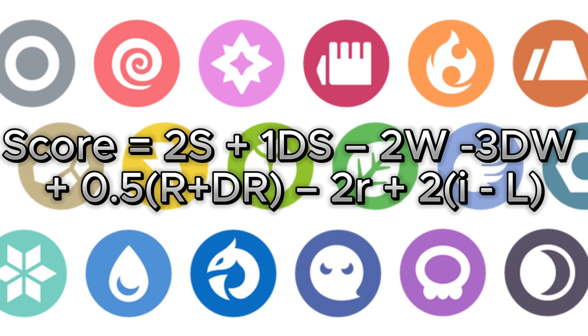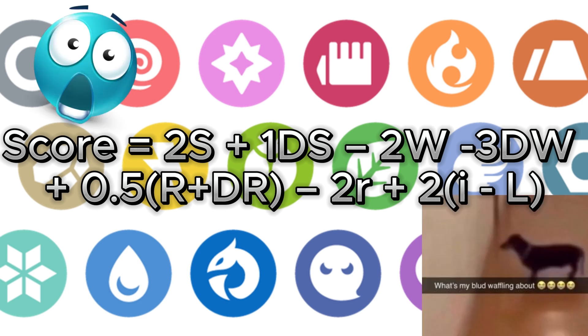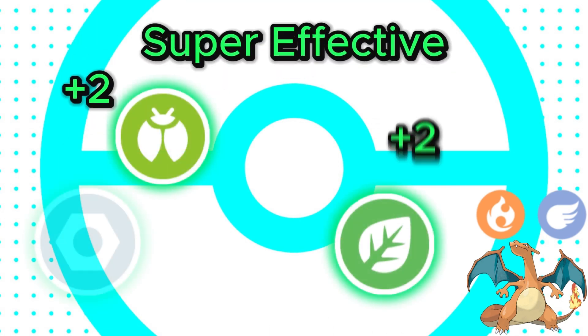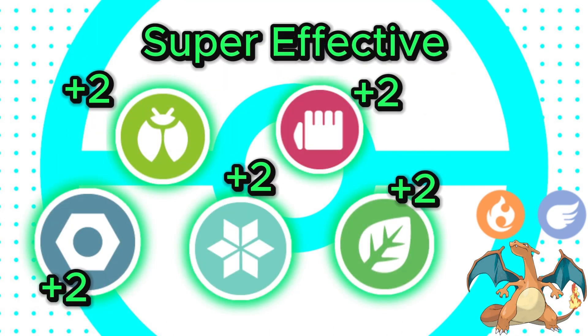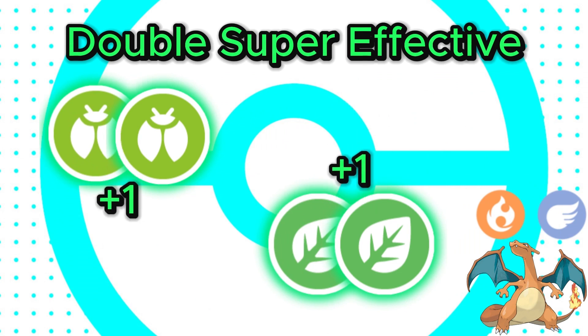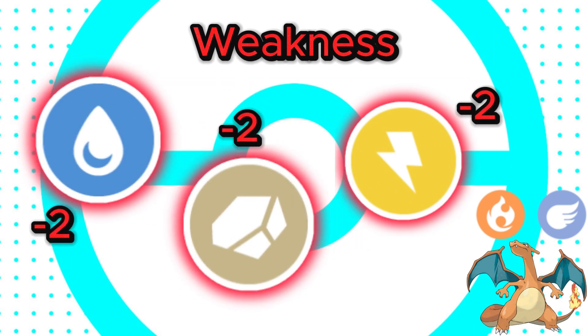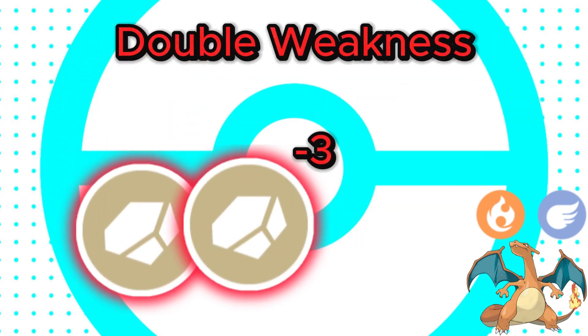To calculate the greatest type combination for this video, I will be using this formula. Basically, a type combination will gain 2 points for each type it is super effective against, and a bonus 1 point if both of its affiliated types are super effective against the same type. It will lose 2 points for each weakness, with an additional loss of 3 points if it has a double weakness.